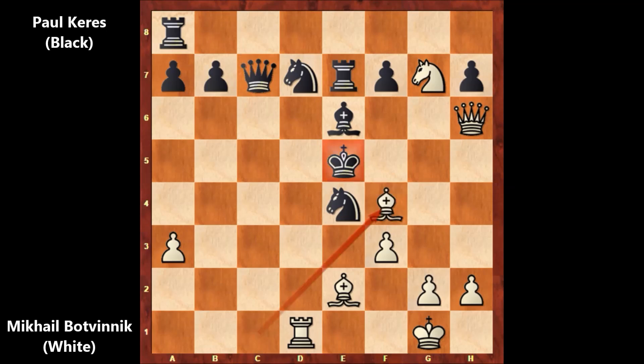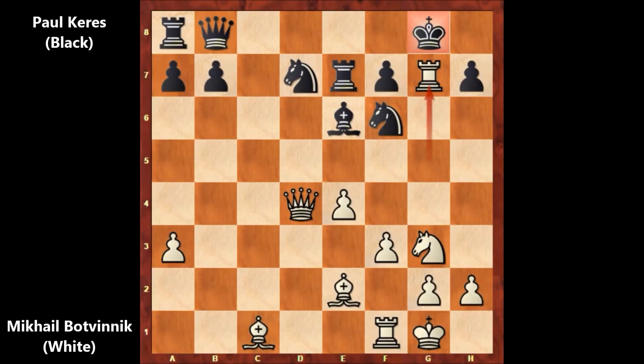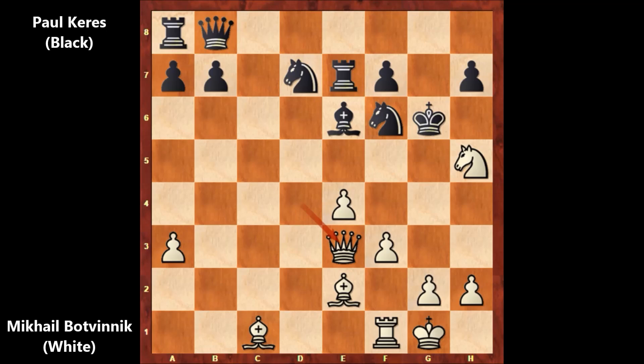A beautiful chess game by Mikhail Botvinnik. Rook takes on g7, sacrificing the rook, and after king to g6, queen to e3 by Botvinnik — and basically black is getting checkmated, there is forced checkmate and no defense. Thank you for watching, and I hope to see you next time. Take care and bye bye.